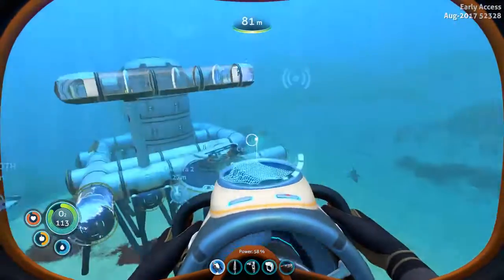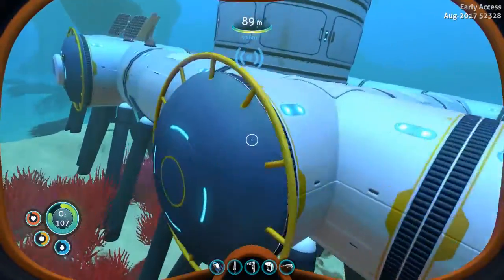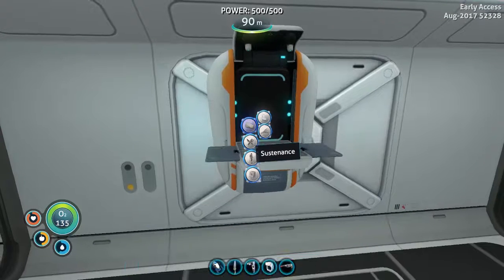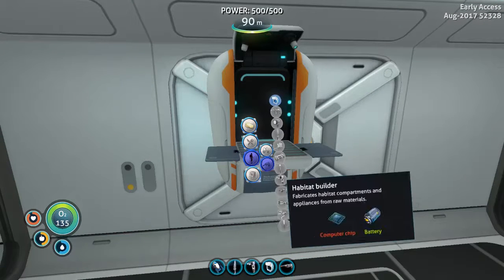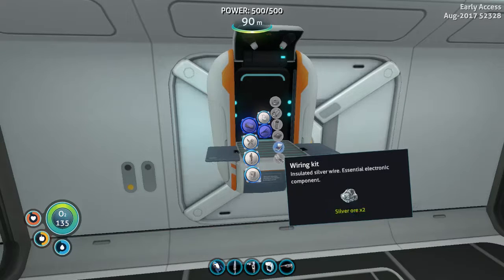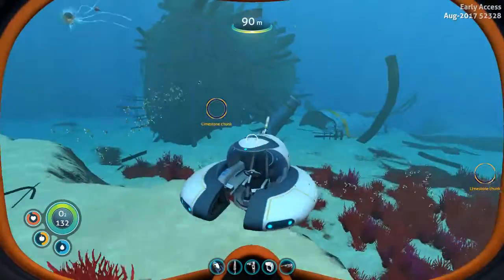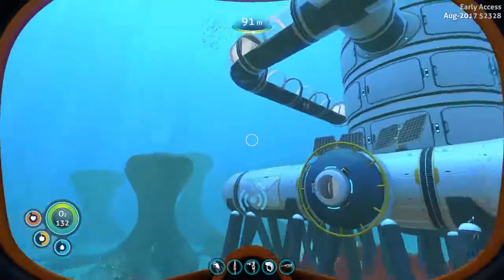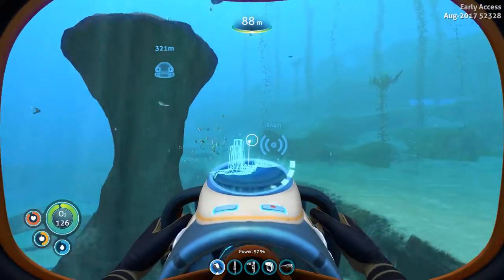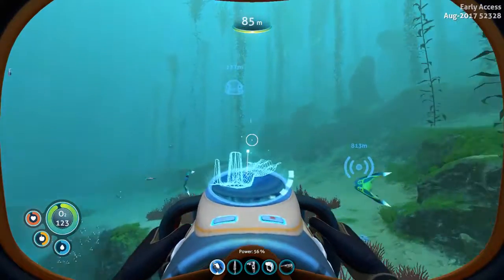Two copper to make the computer chip, and then I need advanced wiring. So all I need is advanced wiring, two gold, and a computer chip. While it's looking — we'll use the Seamoth to go get the table coral, or was it just table coral? Can't remember what it was. Did those things follow me back? I'm pretty sure you guys don't make that noise.